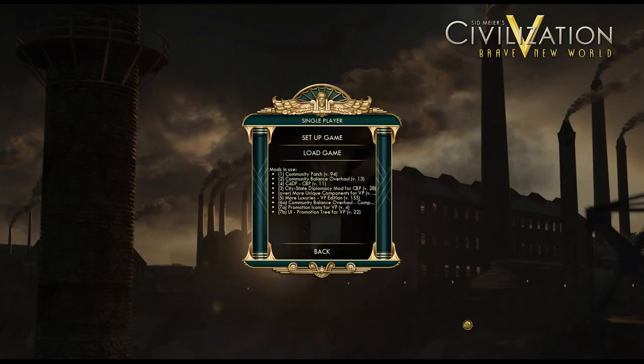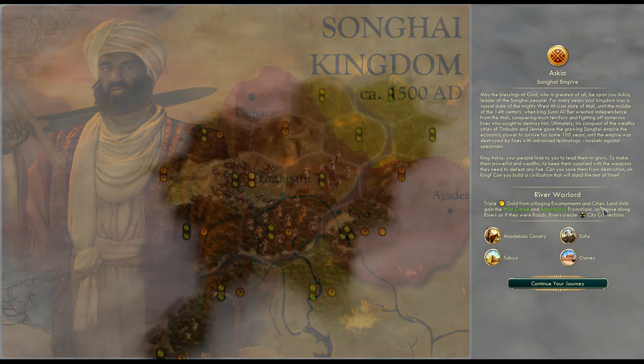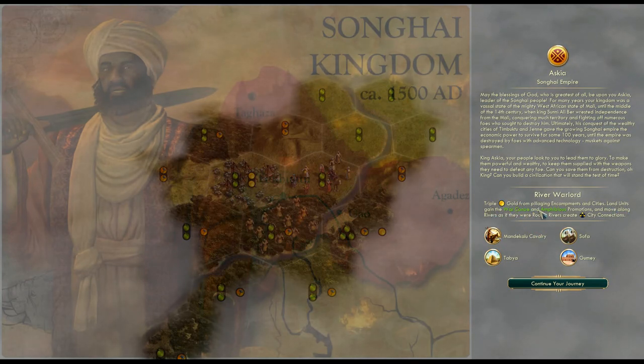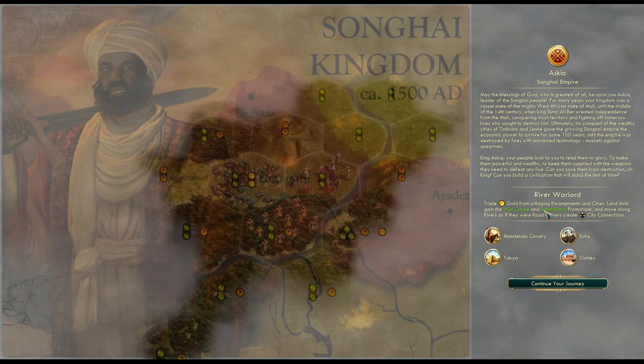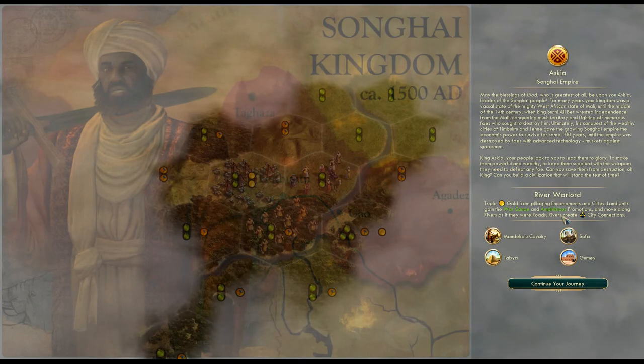So that's the first one — I hope the loading won't take too long, even though it's a large map. We can use the time to talk about Askia. Our unique ability is River Warlord: triple gold from pillaging encampments and cities. Especially the first part is really important — we can get a lot of gold early. So we'll focus on that as much as possible and try to get a head start thanks to the extra gold. Land units gain the War and Amphibious promotions and move along rivers as if they were roads, so that's a lot of extra mobility if we get the right terrain. And rivers create city connections, which is pretty important as well. We will of course try to adjust our city locations accordingly and get as much as possible out of our unique ability.